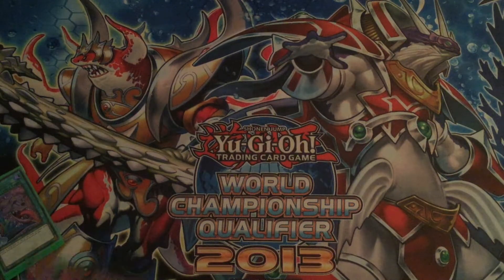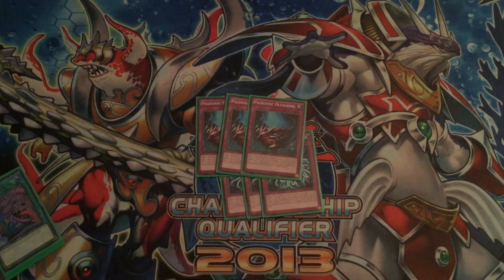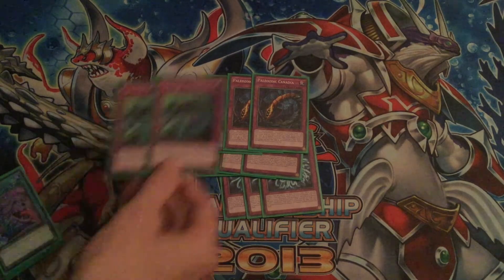Moving on now to the traps - the Paleo lineup. Three Dynamiscus: spot removal, discards for resolution not cost. That's an important thing - if they negate it for any reason, you still do not lose hand advantage. Three Olenoids: MST, really simple effect. This is obviously the one I usually search for with Opibana so I can pop some back row. Three Candina: Book of Moon. We are not playing Piqueia because I don't really see the point in having Paleo in hand - they should always really be set and you don't really want to keep one in hand for Piqueia.